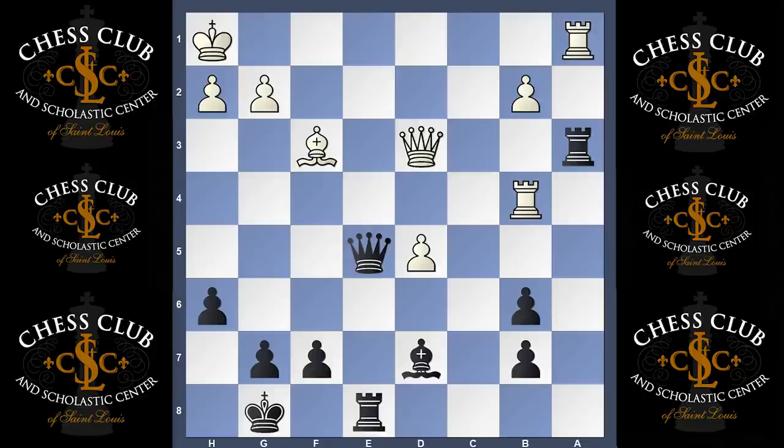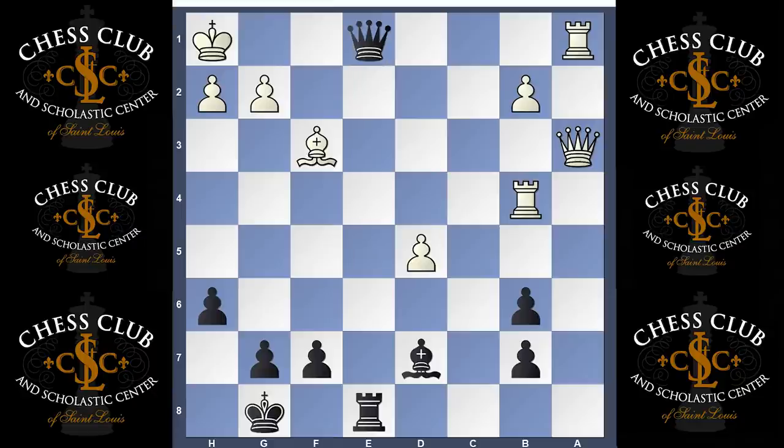For example, if you take with the queen, now there's a problem on the back rank — you check and checkmate, end of game.